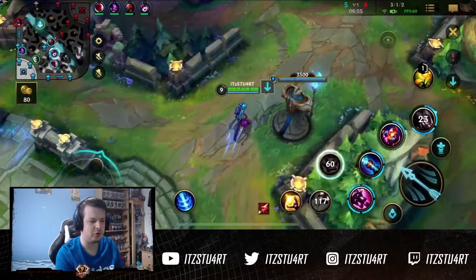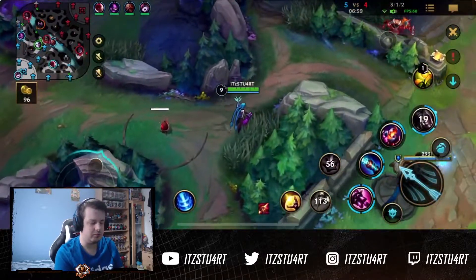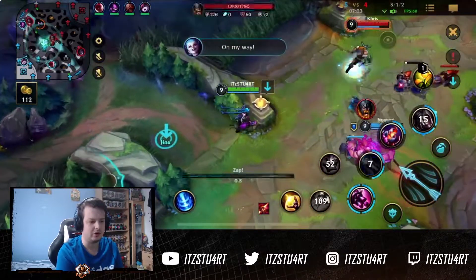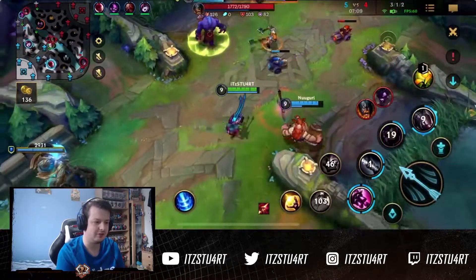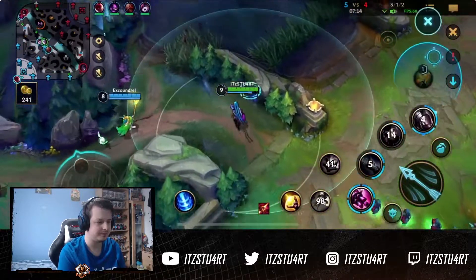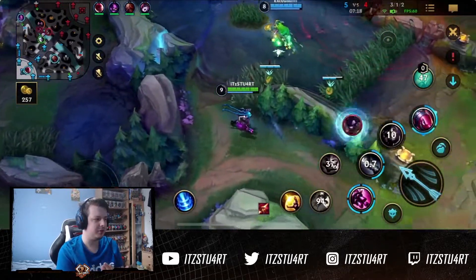I think I buy both components for Runaan's Hurricane here instead of getting the boots upgrade. Infinity Edge and Runaan's Hurricane are two really cool items on Jinx — being able to get the spread from Runaan's Hurricane works really well with the rockets. Alistar kind of messes up his combo here. I throw my traps down just in case there's a flash, and we get the bot tower.